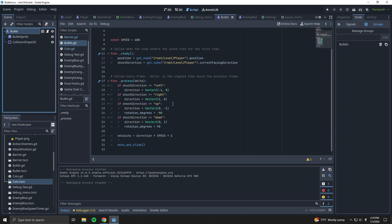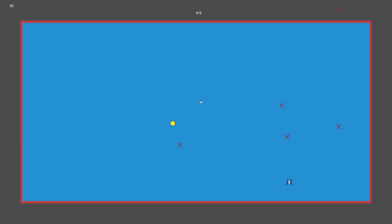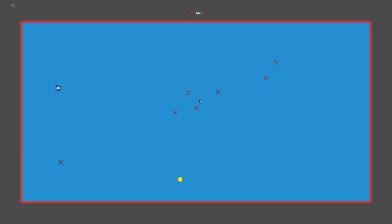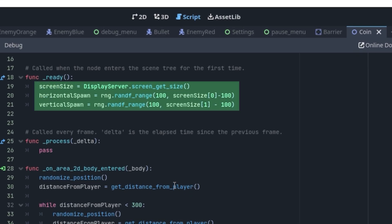Next, we need to adjust the coin spawns, because they don't know where the barrier is. We need to make sure that the coins only spawn within the barrier itself. For this, first we need to look at the size of the barrier. I also want to make sure that the experience is consistent for everyone, no matter the size of their display. Previously, I was taking in the resolution of the player's screen to decide the acceptable area for the coins to spawn.